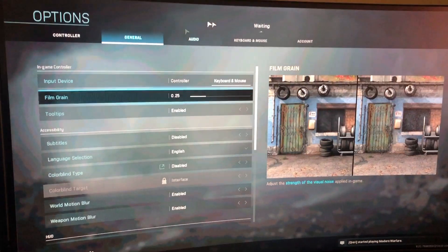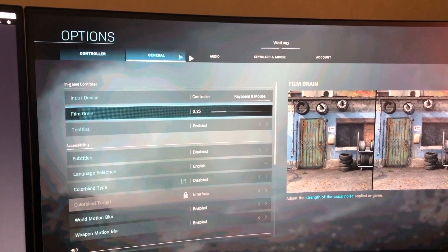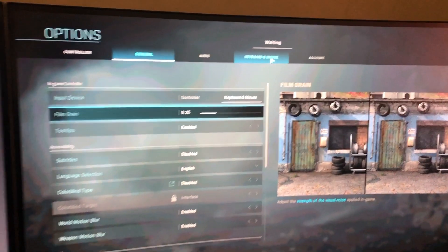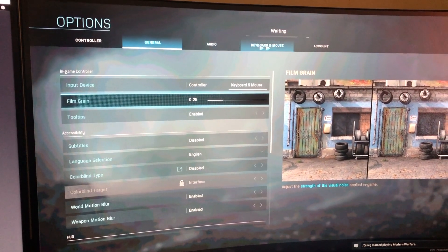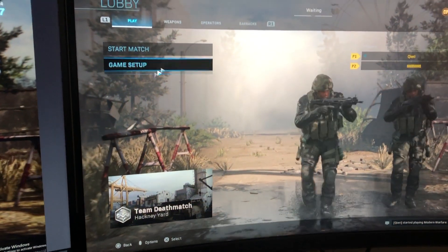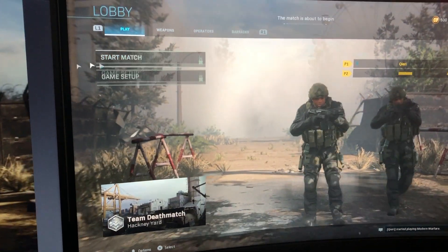You will also get another option once you connect your keyboard and mouse. It's that easy. Now you can go ahead and play a game with each other.